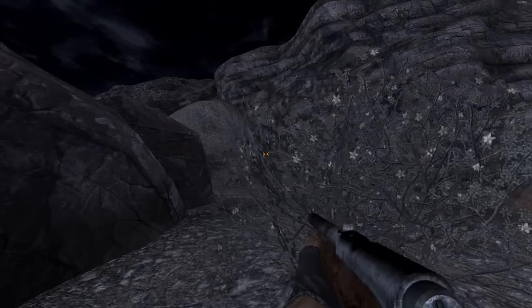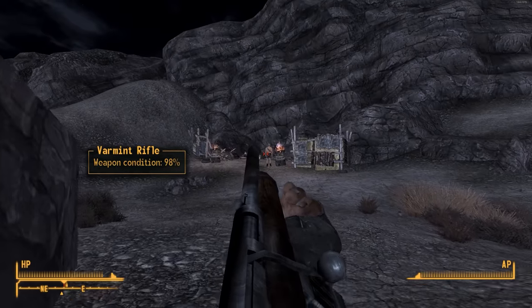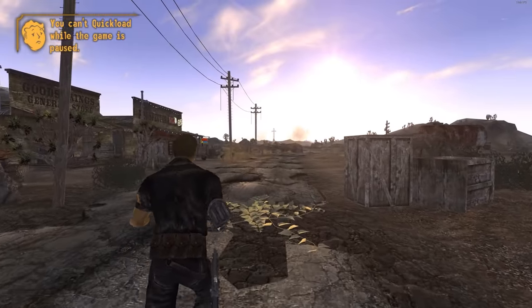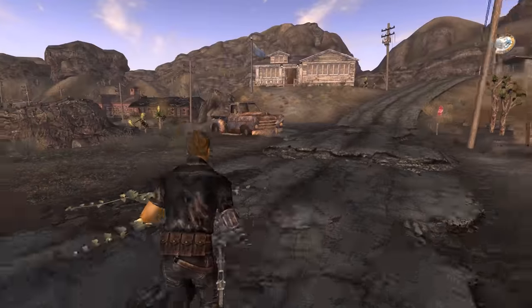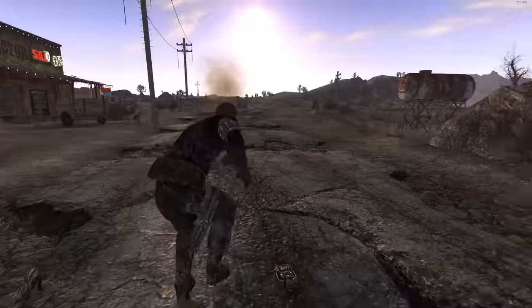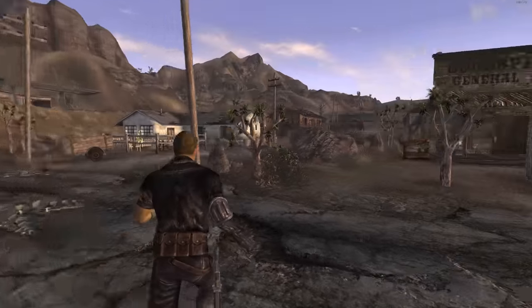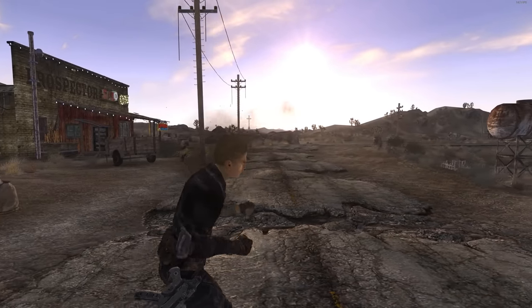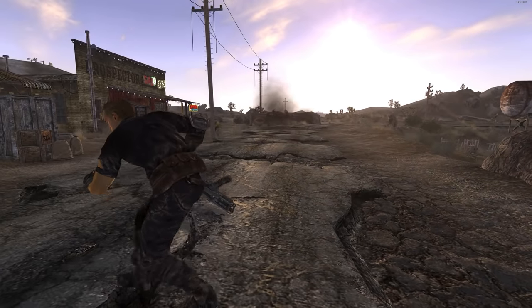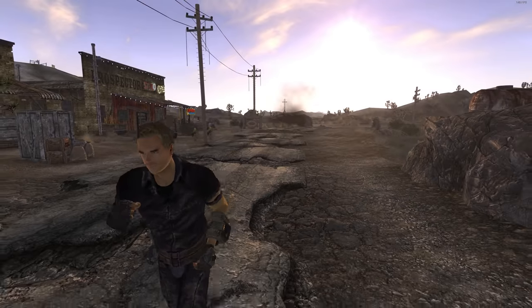Speaking of modernization and new animation mods, another one we definitely have to highlight that came out just a few months ago is 360 Movement. It's a pretty simple one — in Fallout New Vegas, when you're moving around, particularly in third person, it just isn't as fluid as the modern Bethesda games. You're pretty limited in which animations play as you go from one direction to another. 360 Movement fixes that, making it so you can properly run in every direction, working for both walking and running as well as sneaking, making the game feel much more modernized.